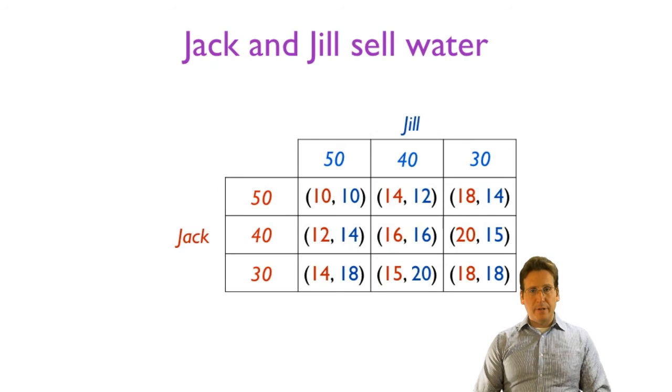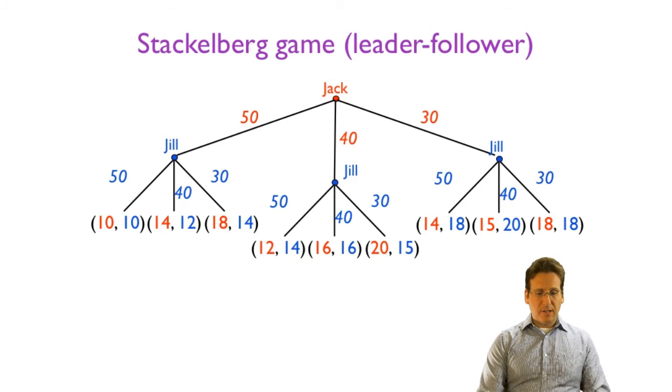Now let's expand the game by adding a third strategy — 50 gallons — for each player. This expanded game includes the previous 2×2 game in its lower-right corner. Solving for the Nash equilibrium, 16-16 remains the Cournot equilibrium. We then transform this into an extensive form game by having Jack move first, choosing an output level of 50, 40, or 30, after which Jill can choose 50, 40, or 30. What will be the subgame perfect equilibrium of this game?